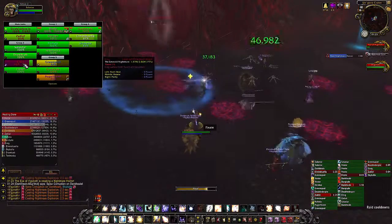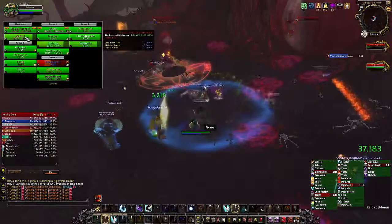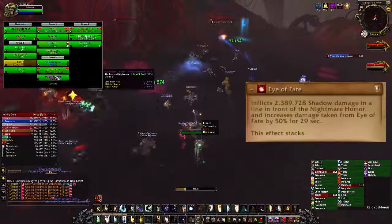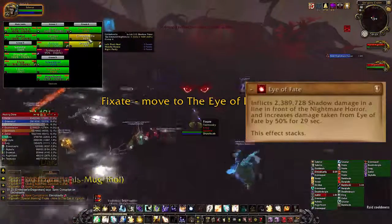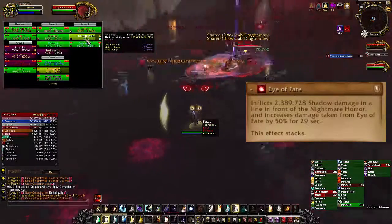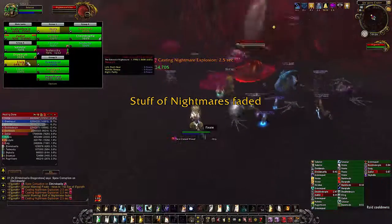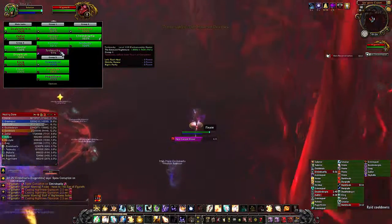The last and least important add is something called a Nightmare Horror. When it spawns, all the tank needs to do is pick it up and face it away from the raid. It's going to do an AOE attack in front of it called Eye of Fate that does very high damage and increases the damage taken from the next successive attack. Your tanks are going to have to do a tank swap when they get hit by this. Pull the Nightmare Horror over to any tentacles that are up and try to cleave them down while keeping it faced away from the raid. It doesn't do serious damage otherwise, but it spawns pools of nightmare corruption around it, which is why it's best to keep it away from the Eye. When it dies, it's going to spawn four of the bloods that you'll need to pull over to the Eye to detonate.